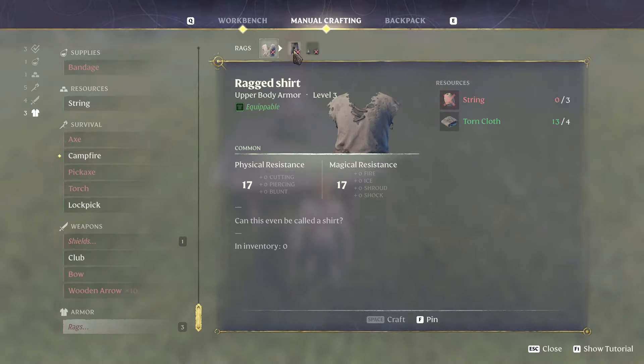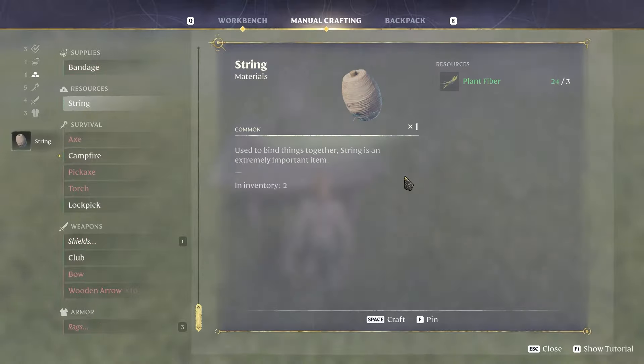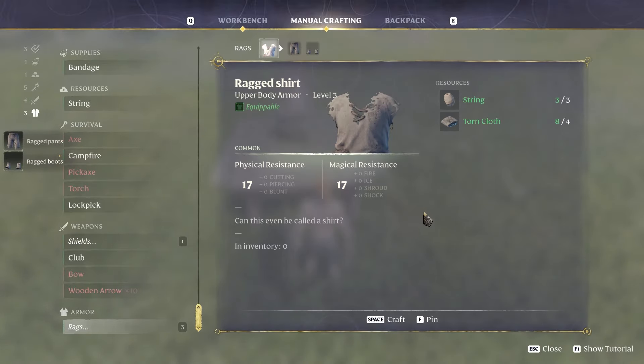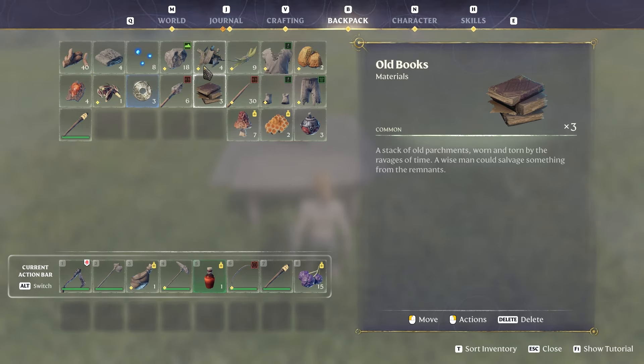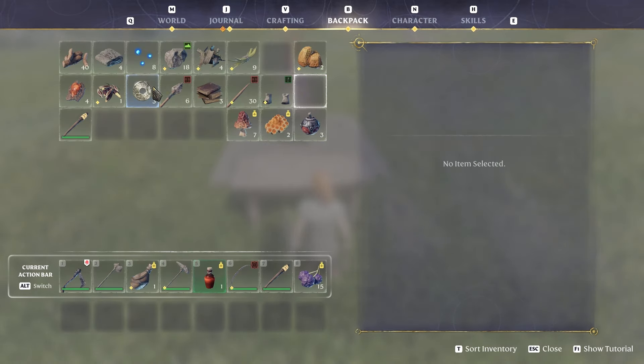We had enough twigs to create the bow, and the moment we crafted it we learned how to craft wooden arrows. We had enough twigs for three sets of ten, so let's craft them all — definitely going to use them. We also need more string for the racked equipment, so let's do everything we need and craft our new clothes.